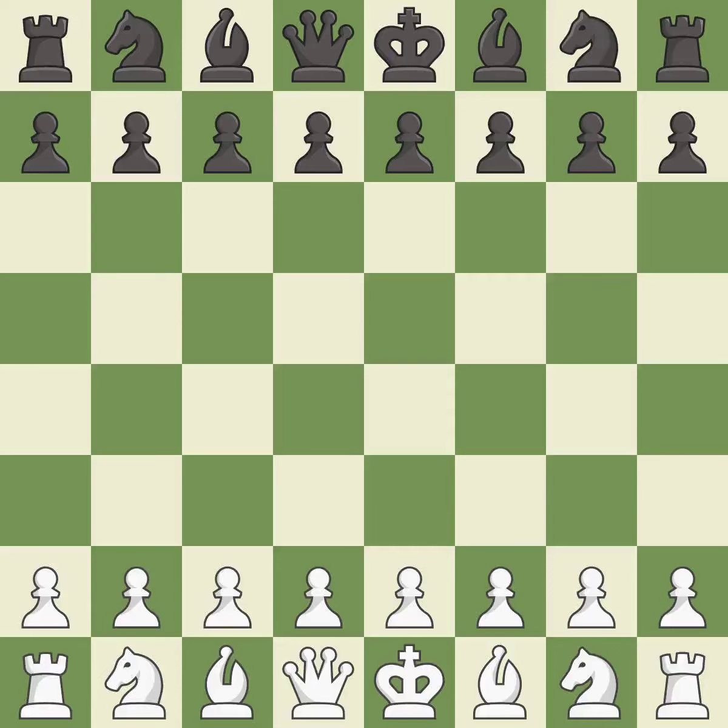Balanced — neither player ever had an advantage. That game was pretty competitive. White played the opening well, but black was on another level. That was an incredible middlegame by both players. Both players had incredible precision in the endgame.